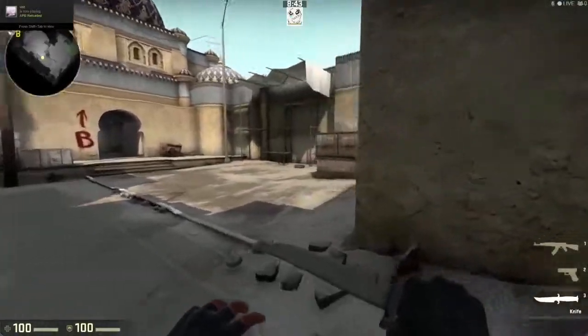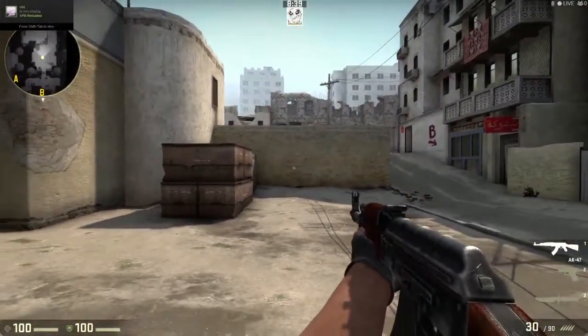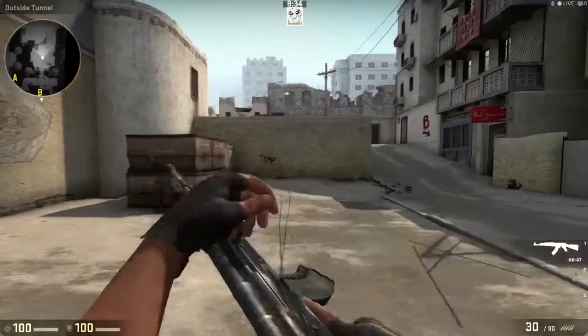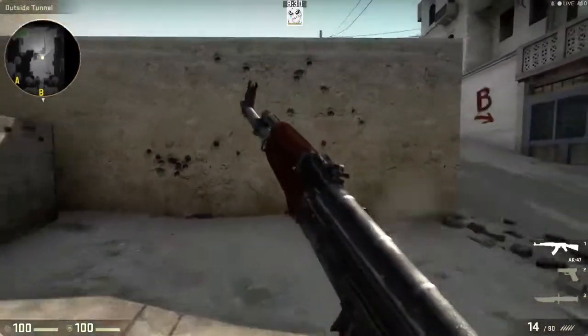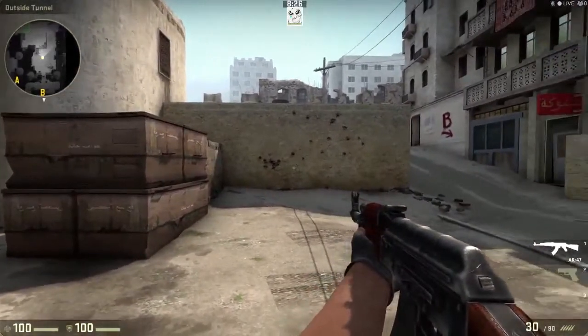The first thing you need to know in CSGO is when you're shooting, do not move and shoot. That includes walking, that includes jumping — do not do anything besides standing still and shooting, because when you move and shoot at the same time it is so inaccurate and you will not get any kills, and if you do it's just pure luck.